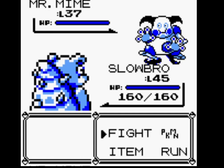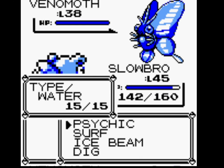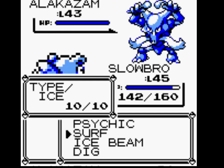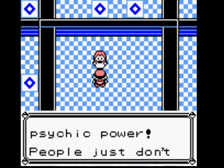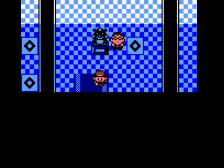Slowbro can use Dig, which will probably one-shot most of Sabrina's Pokemon. If that Stun Spore had hit, it might have been a different battle. But Slowbro, well done. Don't teach your Pokemon Psywave — it is an absolute garbage move.